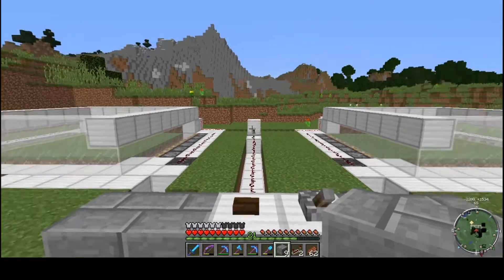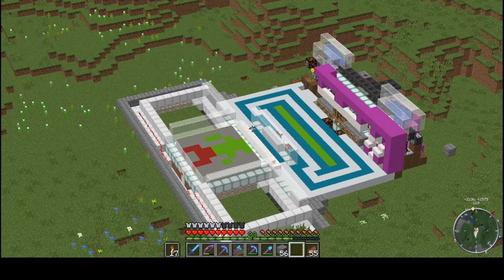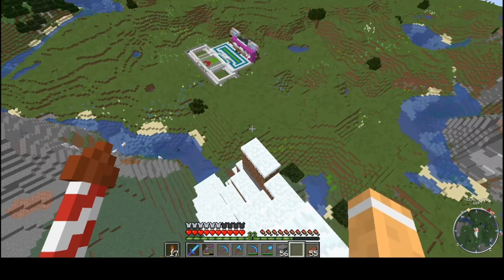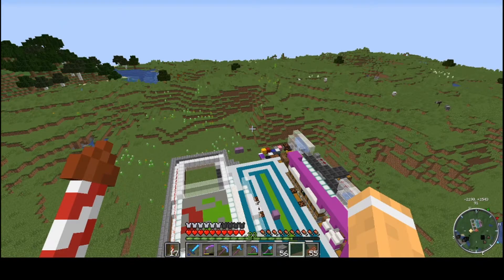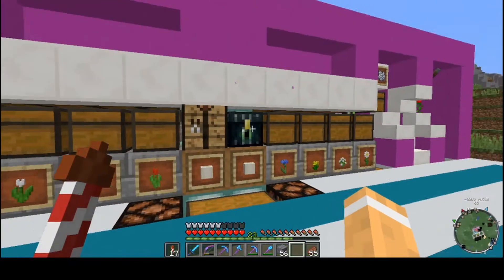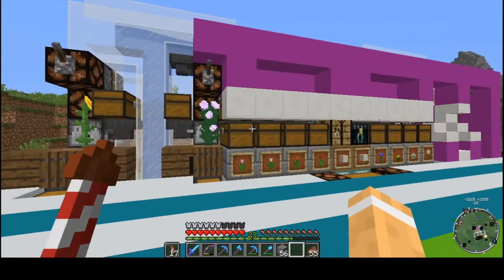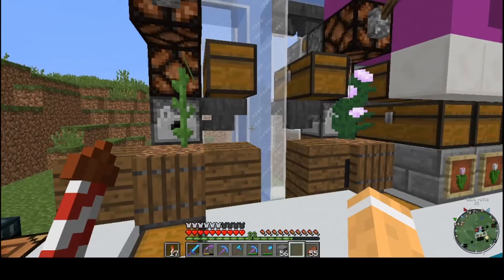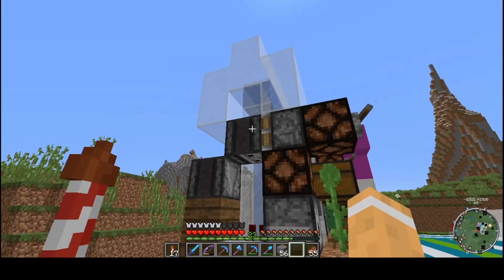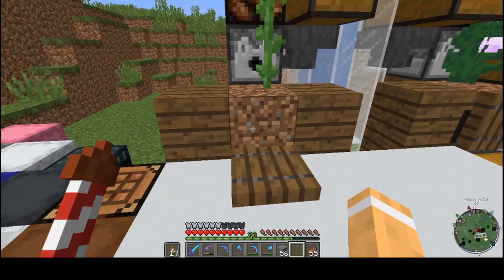We'll figure it out. I did a little attempt doing a flower - not my best work, well it is my best work so no laughing. We've got our signage in place, we'll clean it up a bit. Run out of white concrete so I'm going to have to go back to the concrete maker, but I thought I'd show you the white flower farm - pretty simple design, it's just a dispenser with an observer on a piston switch, and it cranks it out.